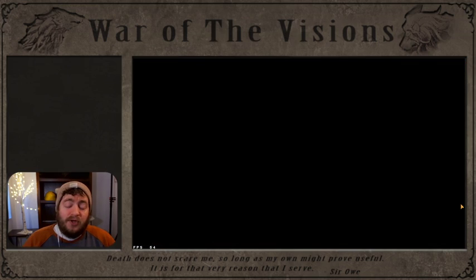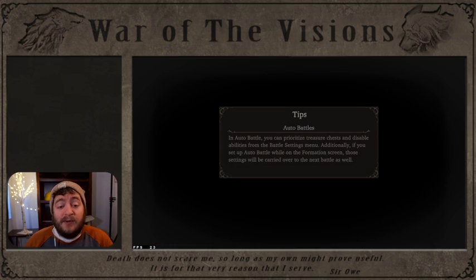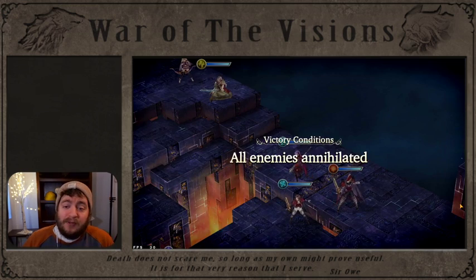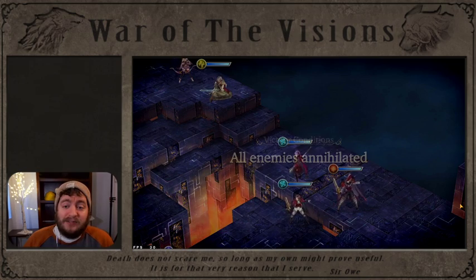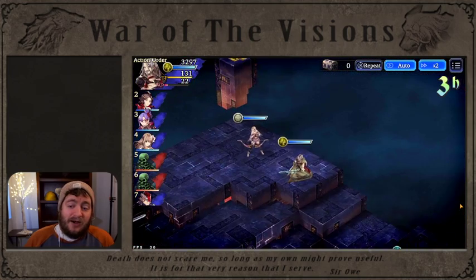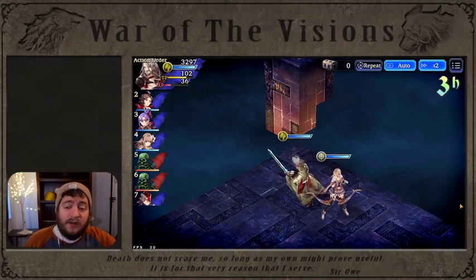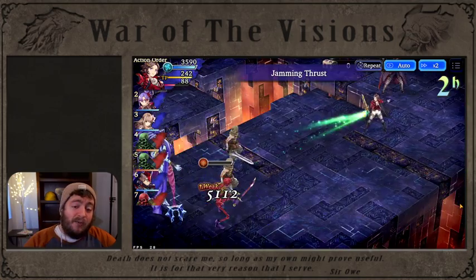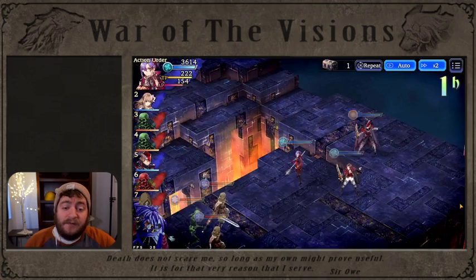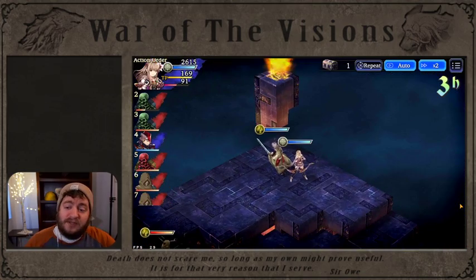Usually you're going to see a lot of people running Ruinstern in slot four, and I remember a time when I didn't have Ruinstern. So I really wanted to make a composition that didn't rely on Ruinstern in that position. What you just saw with Sir O running up and using the illusion on Fina is the key part of this strategy.